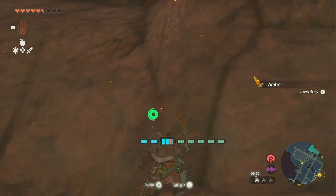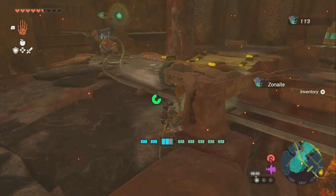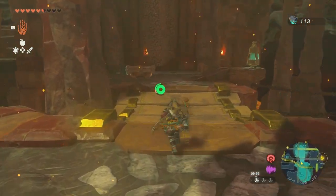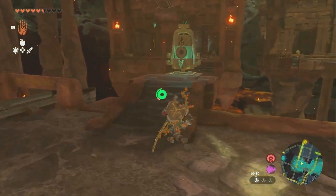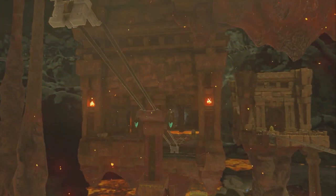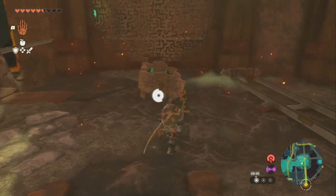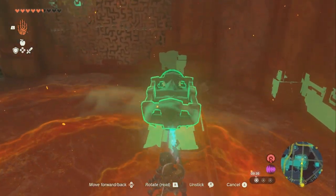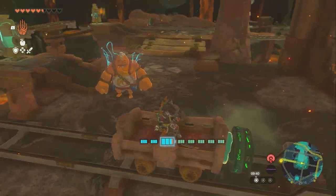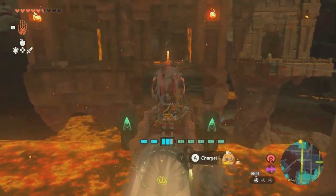Now we're going to hit the fan and head over to here and hit this thing, which will bring the track down and open up the track so we can go. Take this, set it on the track, and hit that, and it'll take us back to here.